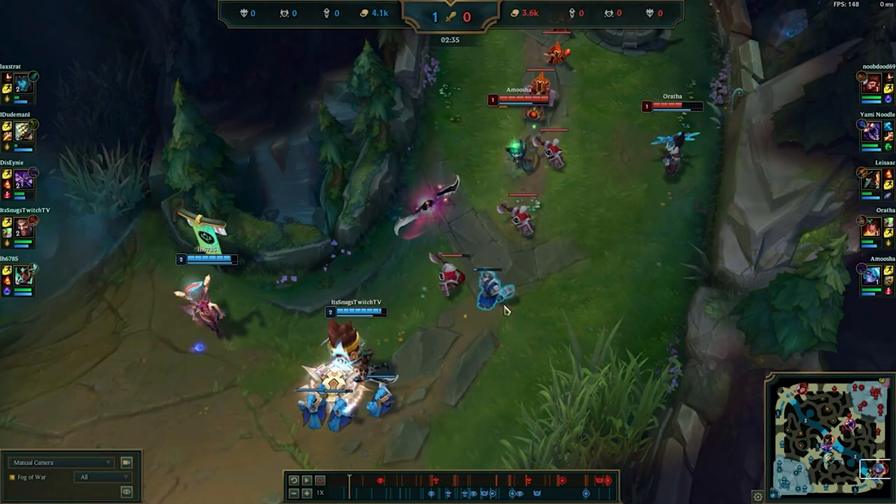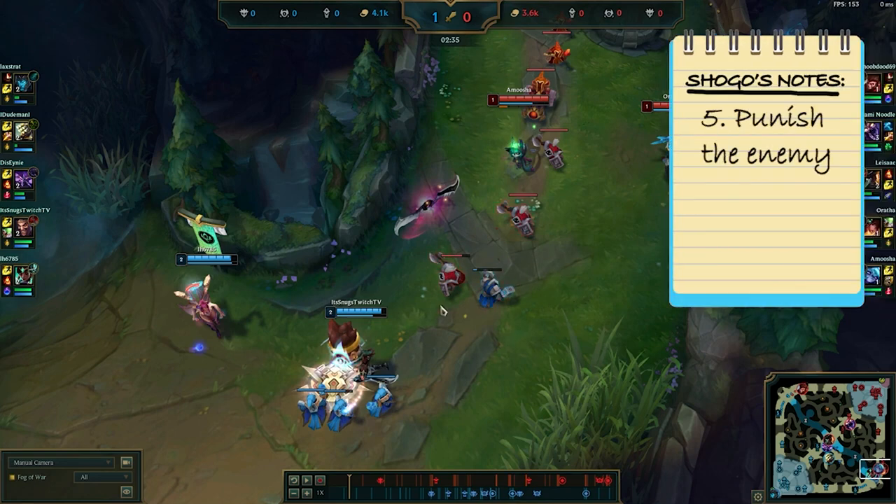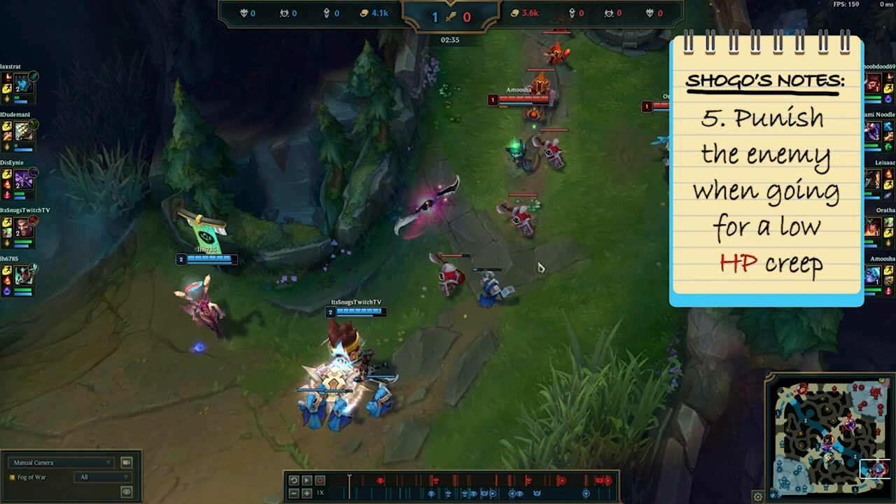Getting XP is the most important thing. If the enemy poke lane can force you out of XP range, that's going to be their ultimate goal — to get a level lead. In order to deny that, we have to be very familiar with how far exactly we can stand, because we want to stay safe but not drop any XP. Right here, you know Sivir is going to go for this — so instead of doing this, why not stand here and punish her for it? Playing Draven, you have to recognize these situations where you have a low HP minion that you know they're going to contest.